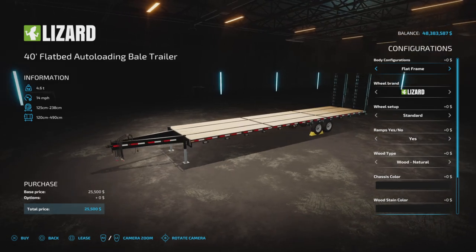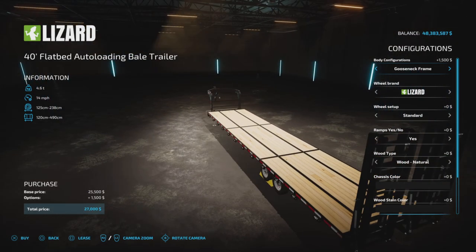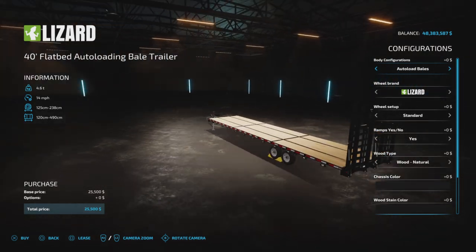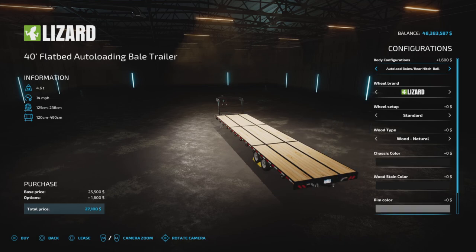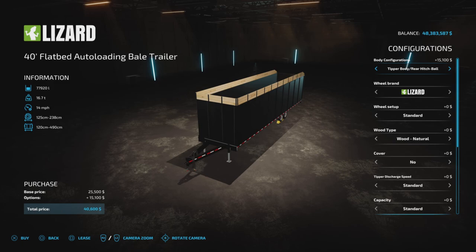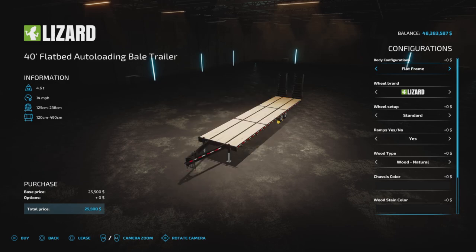Body configurations — there are plenty to go through. Flat frame: the ramps go away, but you have a rear ball hitch or rear pin hitch. Then the gooseneck frame with ramps and ball or pin hitch. Then auto load bales with ramps and rear ball or pin hitch. Then auto load bales with a gooseneck with ramps and pin or ball hitch. Then the tipper body with rear hitch, pin hitch, gooseneck, rear pin hitch, ball hitch, and forks. Also an enclosed trailer, a livestock trailer with gooseneck, and back to flat frame.